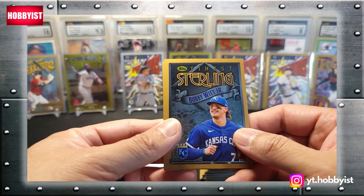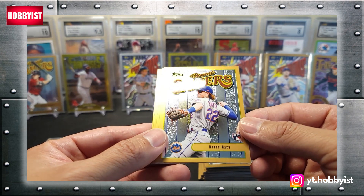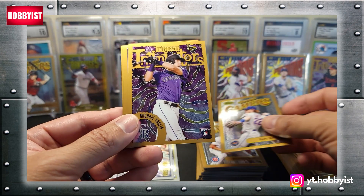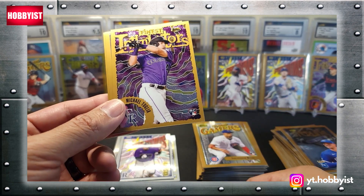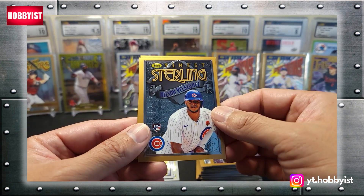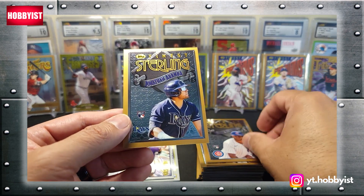There is a pretty cool Bobby Witt Jr. — nice card there. A Brett Baty, nice rookie. Michael Toglia. Nelson Velasquez. And Jonathan Aranda.